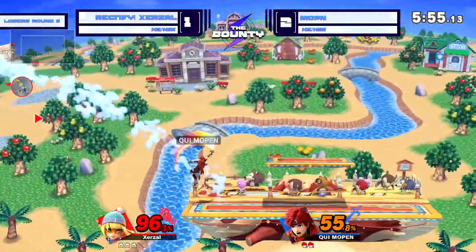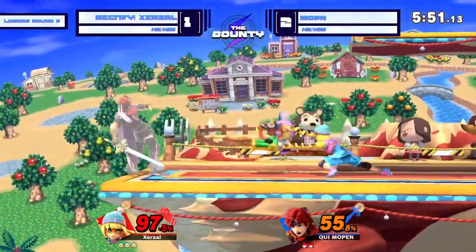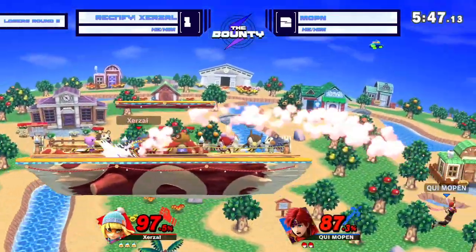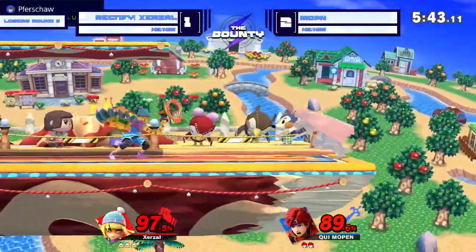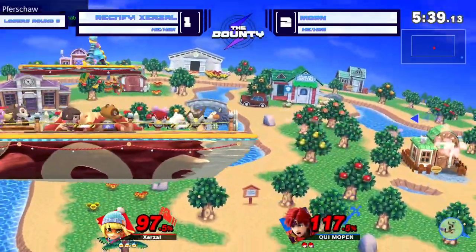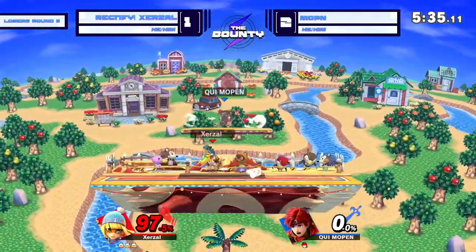The jab back air — not quite going to do it though. Off stage, but able to recover. Big grab there from Zerzl. Nice down smash. I think I've realized where the down smashes are coming in — it's covering both sides just in case. Fantastic poke there from Zerzl. Zerzl with a two-stock lead now.